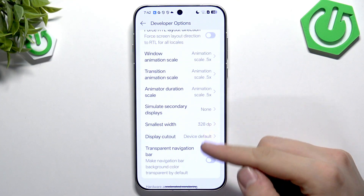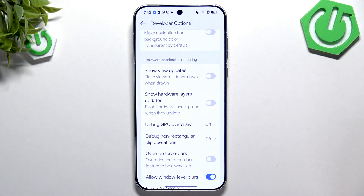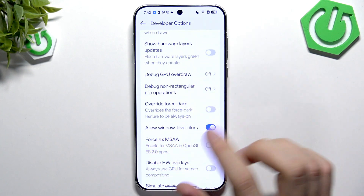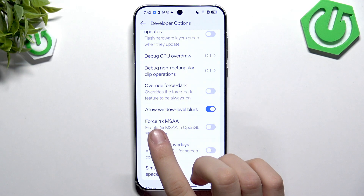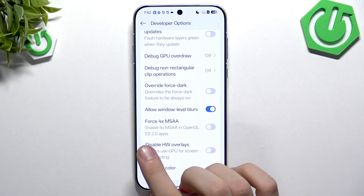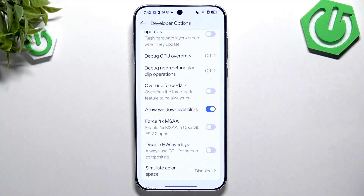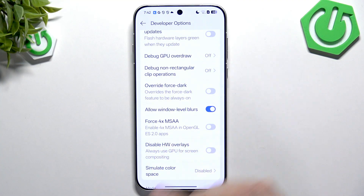If you scroll down a little bit, we have Hardware Access to Rendering — we don't really need to enable that. But there is one single option: Enforce 4x MSAA, which enables 4x MSAA in OpenGL ES 2 applications. You can enable that because it's useful for games, though it won't make a huge difference. But if you want, you can enable this option.